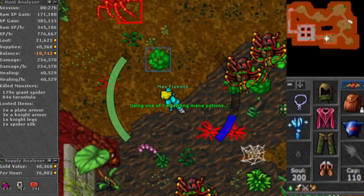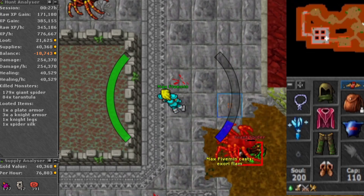If you find yourself in a situation where you need to log out pretty quickly, just go to the rope hole, rope yourself up, and go a bit to the west. Kill everything around you and do a next log.